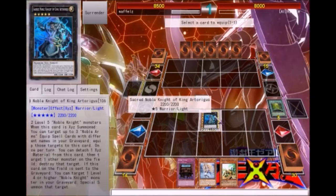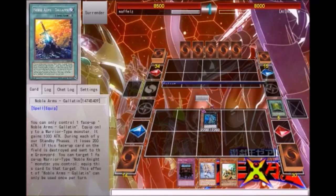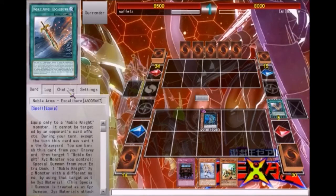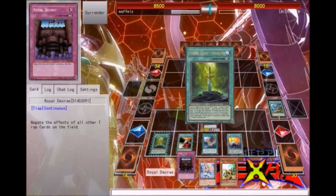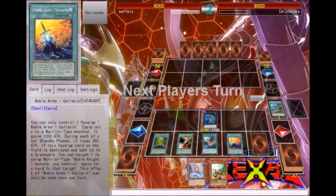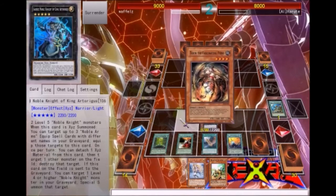Caliburn's effect will activate. If this were Excalibur, it wouldn't be activating an effect. But with Excalibur equipped, he cannot be destroyed once per turn and cannot be targeted - that's what makes it so great. I'm going to use Caliburn's effect again to gain another 500 life points. Luckily I opened up with World Decree - it's really nice when you have World Decree or a Tseize because it gives you so much more advantage.